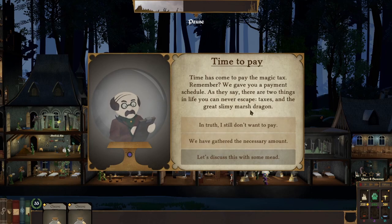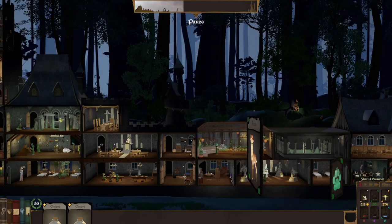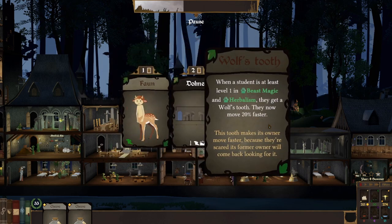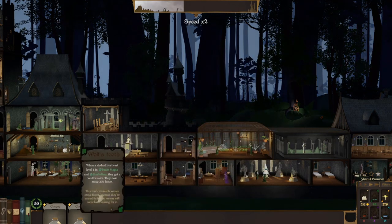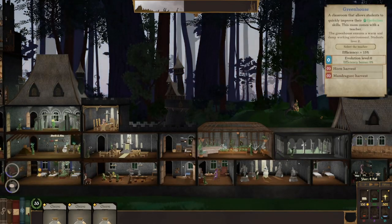Time to pay magic tax — we have gathered the necessary amount. Nature deck again. Fawn — we already have one. Wolf's tooth — when a student is at least level 1 in beast magic and herbalism, they get a wolf's tooth and now move 20% faster. Yeah, let's do that, because we have herbalism.